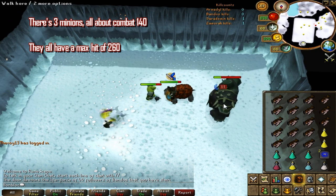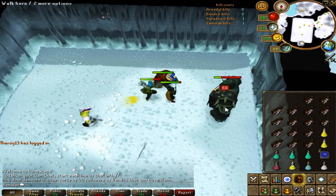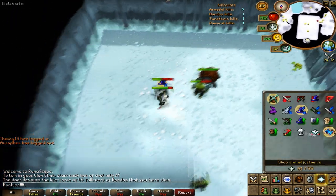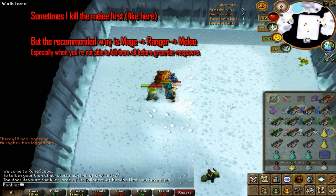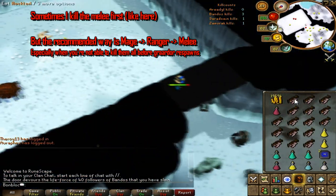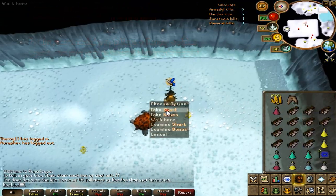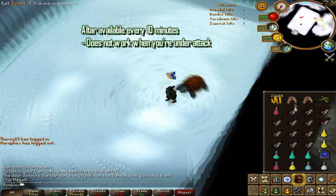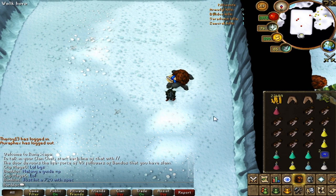There are three minions in the room: a melee, a ranger, and a mage — each can hit up to 260 life points. Once Grardor dies, turn on Protect from Magic and kill the mage. Then switch to Protect from Range and kill the ranger. Finally switch to Protect Melee and kill the melee. If you don't finish the melee minion in time, Grardor will respawn but you'll still have Protect Melee on. After killing Grardor and all three minions, you can use the altar in the room, but you must wait at least 10 minutes before using it again.